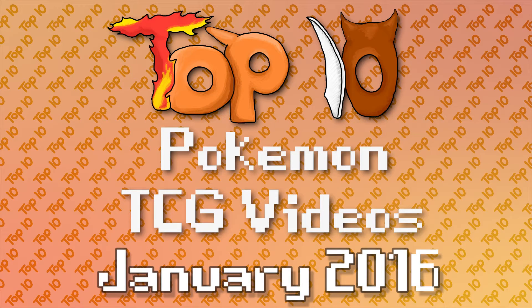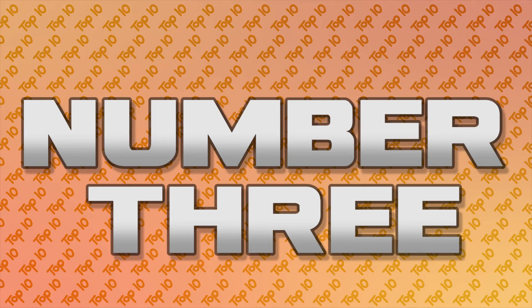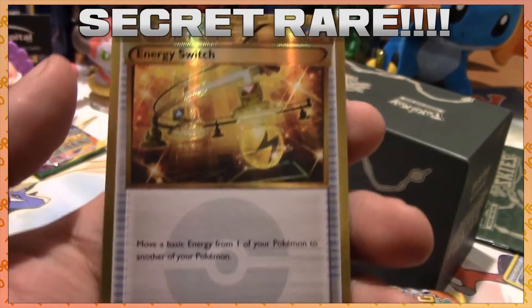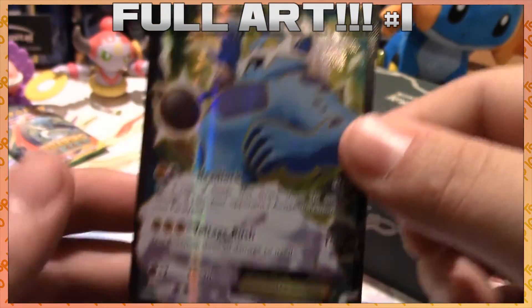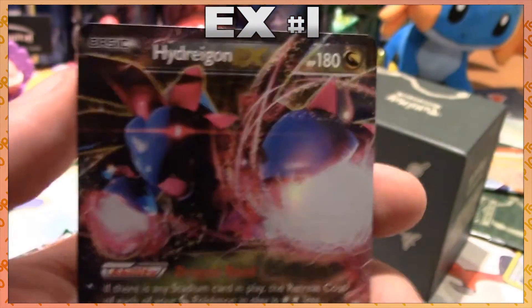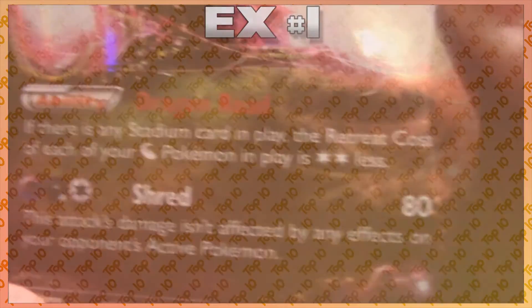Next up is Master Jigglypuff, who gets the full cycle of Pokemon cards: a holo, an EX, a full art, and a secret rare. Talk about having the epitome of good luck — makes you wonder what could be better. A Thug Life Inkay reverse and Beautifly holo, then a secret rare Energy Switch, a Thunderous EX full art, and a Hydreigon EX. Not bad at all with that awesome Dragon Road and Shred attack — Shred's actually not a bad attack.